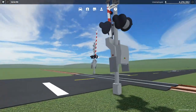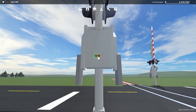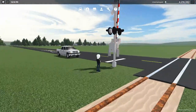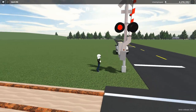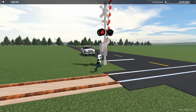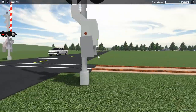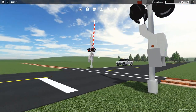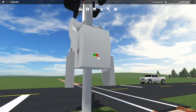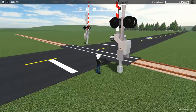If you come over here, there are two buttons on the side of this box right here. If you press the red button, the lights start flashing. This probably wasn't an intentional easter egg, but I decided to put it in anyway. The weird thing is, if you press it on this side, they don't work. You're welcome.